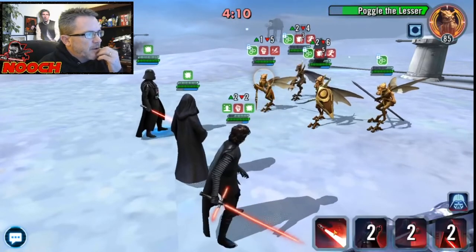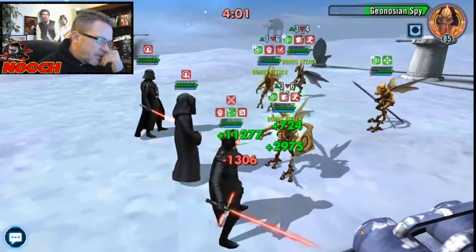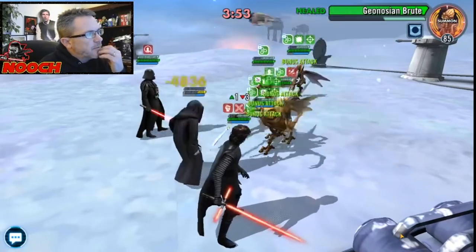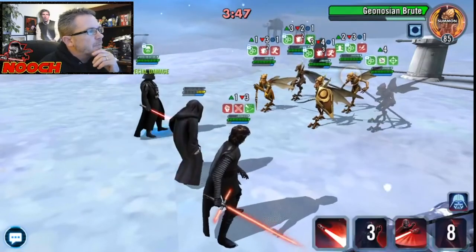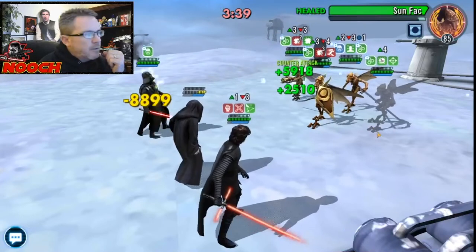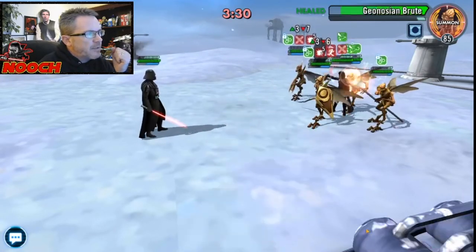We're going to taunt with Kylo — it only lasts one turn because Sunfac is definitely going to clear the taunt. Let's spread some shock around — or not. These guys are like Tenacity Central. I'm whittling them down. Can we kill Poggle please? Yes! That helped a lot. We're just running through this Galactic Conquest with your account at less than one million.